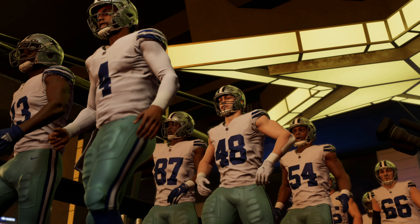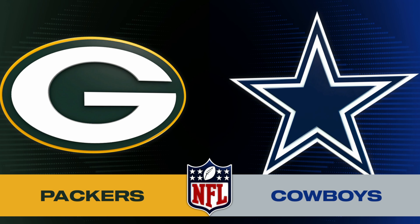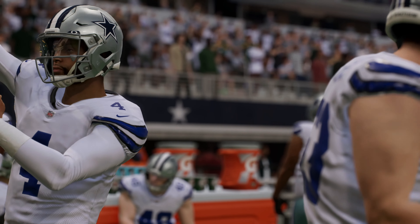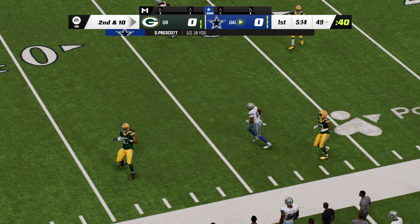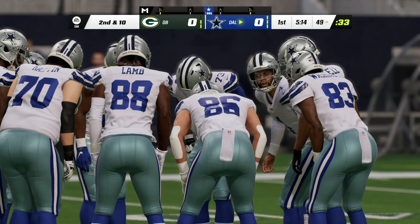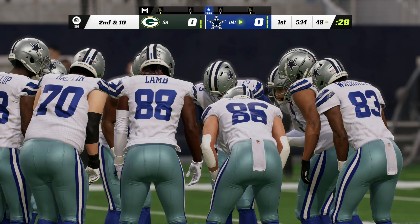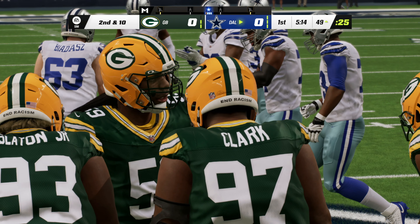EA had a lot of talking points they sent us along with the review code. I've hit some of the animation and passing stuff, but another key area they wanted to point out — and it did seem pretty cool — is how the franchise mode works. There is a brand new, in-depth free agency system that adds a lot to the real-life feel of the mode, and the scouting system was also quite a bit of fun as it offered up key information while I tried building the best franchise possible. There is more depth to the mode that felt a little daunting to me personally, but for wannabe home executives, it seemed like a dream come true.